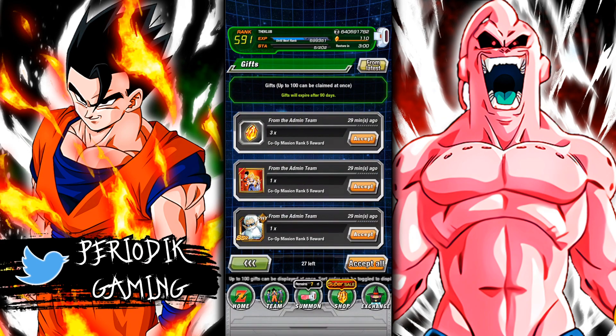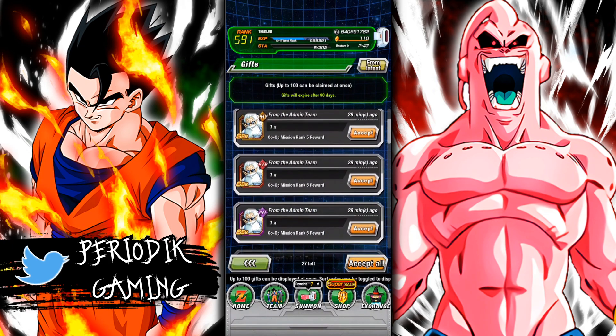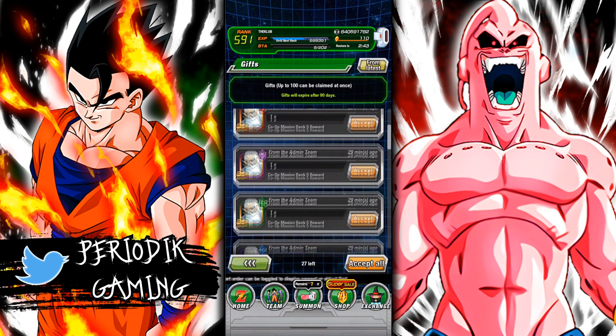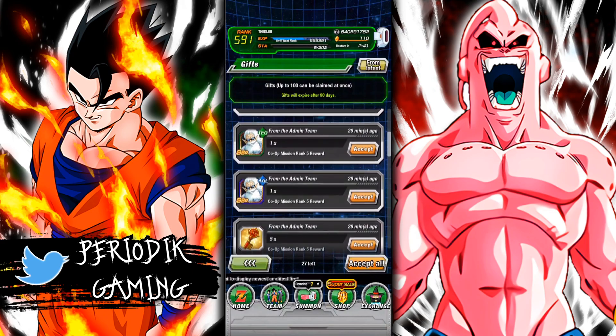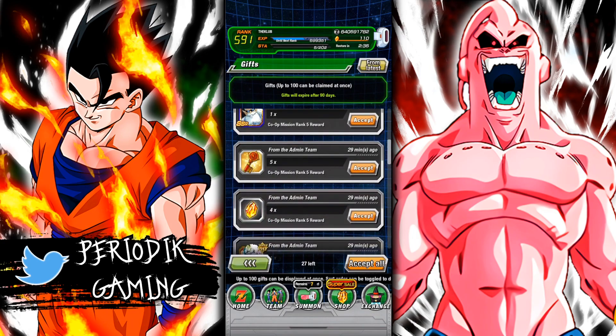Three Dragonstones for co-op mission rank 5. The brand new wallpaper that we will be putting on for the time being. One Grand Kai of each type, which is going to come in handy because I think I'm actually out of Elder Kais completely, which feels really bad. Five keys — story keys, something like that. And four more Dragonstones, so it's going to be a total of seven Dragonstones for step 5.